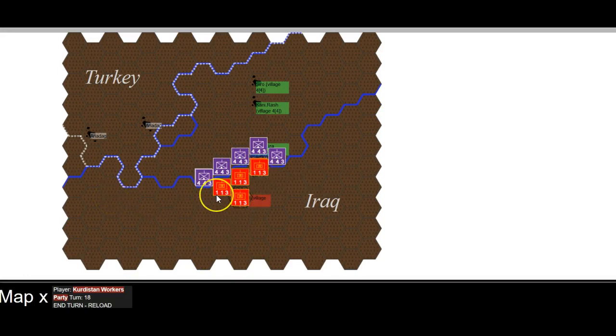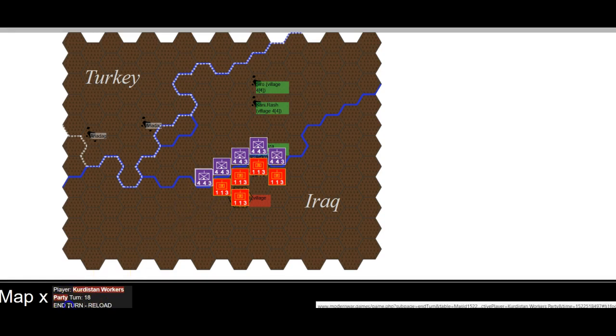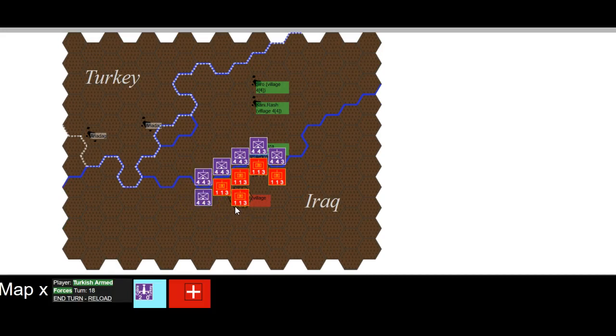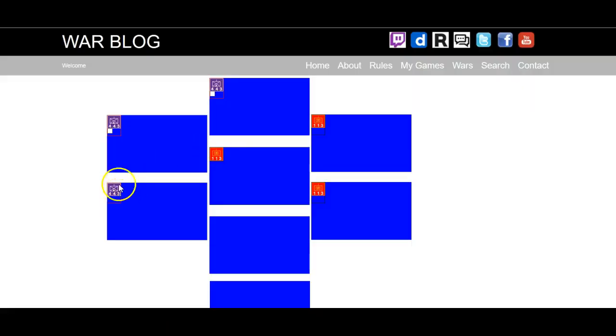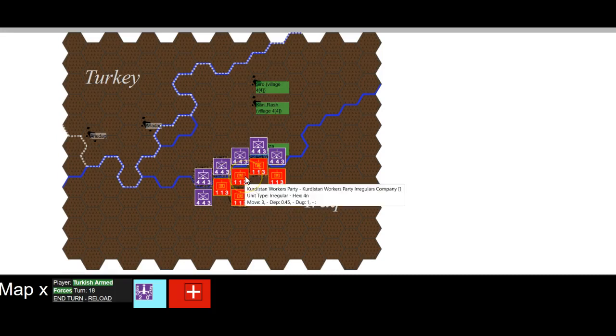Okay, they're running out of units to spread. They can move into there, but they can't do anything about that hex. So Turkish — they move both of them in.